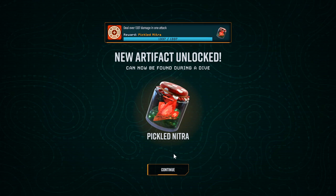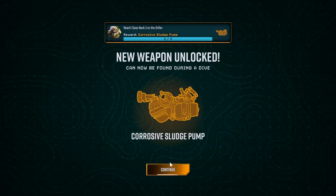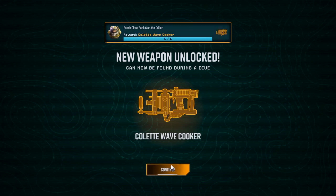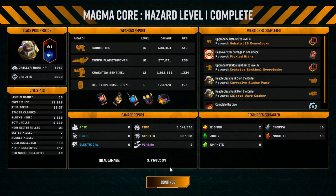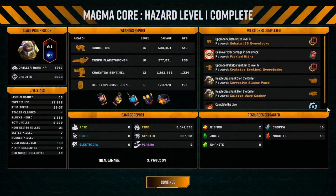Pickle nitra can now be found during a dive. We can overclock the turret now. Corrosive Sludge Pump — that's a new weapon. Interesting. New weapon — the Colette Wave Cooker, that sounds crazy! We unlocked a ton of stuff and got that last little thing there.